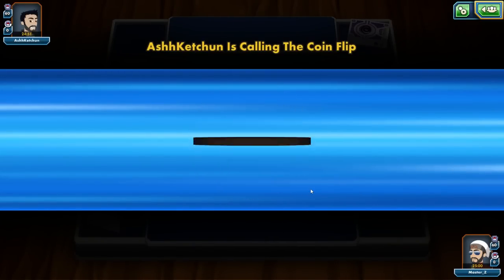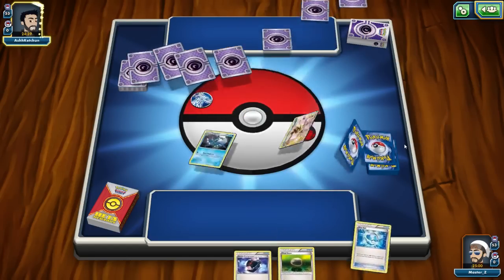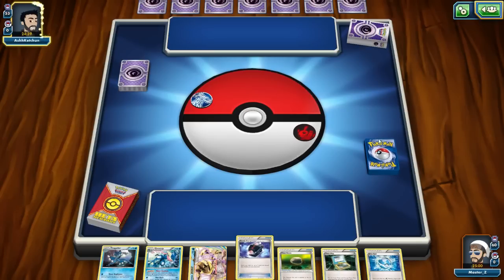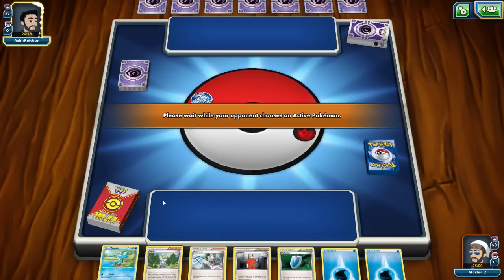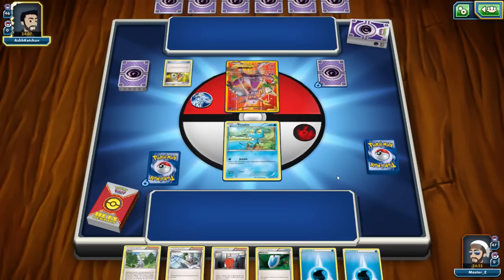We're in a match against Ash Ketchum and it looks like we lost the coin flip, so he's going to opt to go first. We mulligan, so our opponent gets an extra card. Looking at his hand, I see a Psychic Energy and Mega Turbo — this is probably going to be a Mega Mewtwo deck. We draw our new hand and we'll be able to start with Froakie, which is good. We have an energy and a Wally in hand — that's really ideal. That's going to let us hopefully get that Frogadier out and get the Water Duplicates attack off.